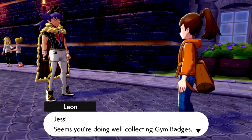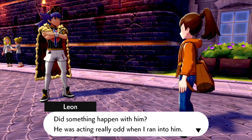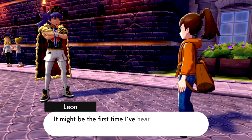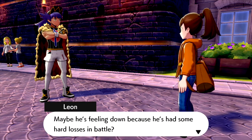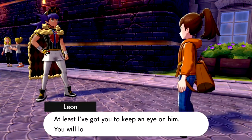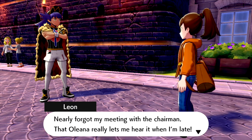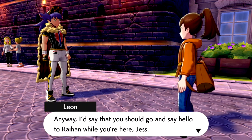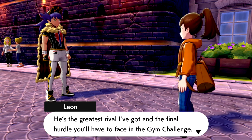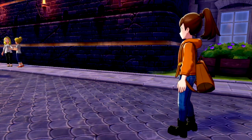Hi Leon! Seems you're doing well collecting gym badges. But Hop — did something happen with him? He was acting really odd when I ran into him. He took one look at me and immediately said 'I'm so sorry, Lee.' It might be the first time I've heard him apologize, and I've no idea what it's for. Maybe he's feeling down because he had a hard loss in battle. At least I've got you to keep an eye on him — you will look out for Hop, won't you, as his rival? Blast, look at the time — I nearly forgot my meeting with the chairman. Hopefully I can remember which way to go. You should go say hello to Raihan while you're here, Jess — he's the greatest rival I've got and the final hurdle you'll face in the gym challenge. He should be around the vault.